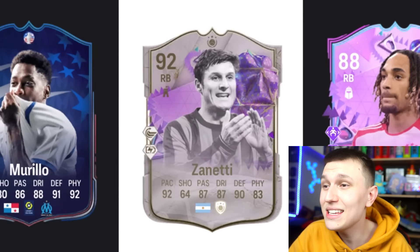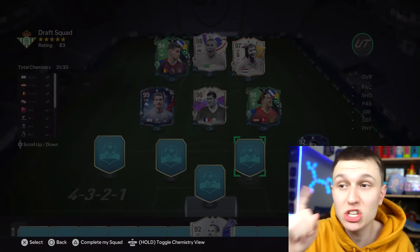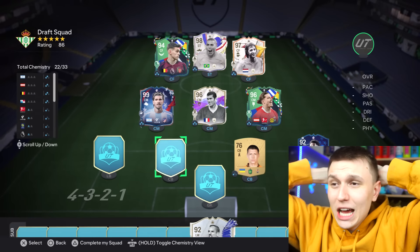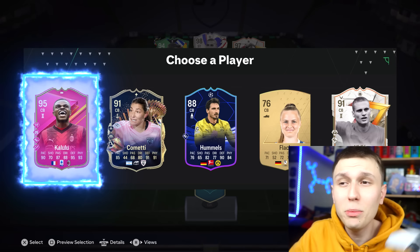First defender we get Zanetti — do I take this one or wait for his 95? I'm gonna go Murillo and wait, because the chemistry is already so good since we got so many icons. First center back — why is it stinking now? It's been going so well. Don't flop me now. Second center back — give me 90 plus. There's something at the end, oh we're taking Kalulu though, hey 95 rating.